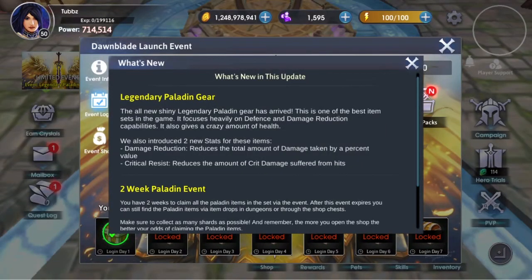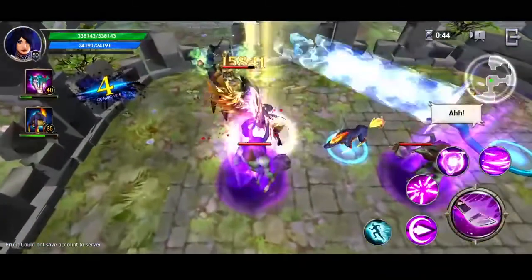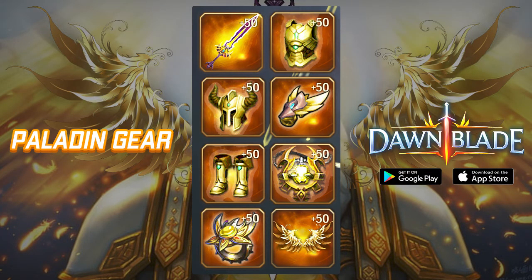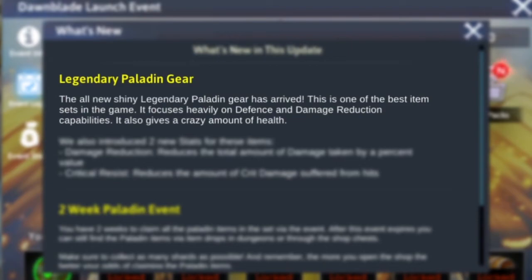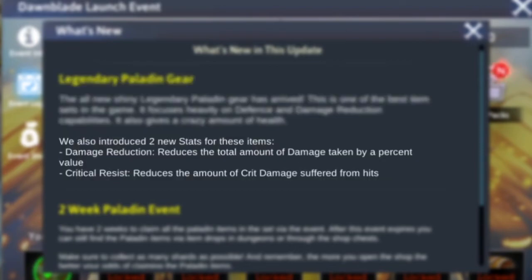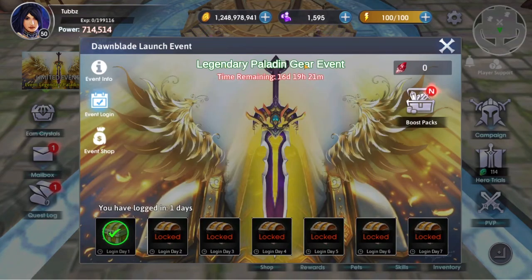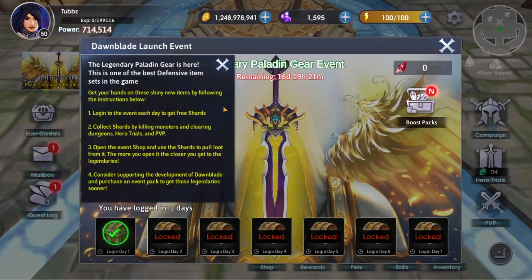Today is the release of a brand new update and they've given us a big treat — a brand new full legendary gear set called Paladin. This set focuses heavily on defense and damage reduction, as well as giving us a crazy amount of health. They've even introduced two brand new stats: damage reduction, which reduces the total amount of damage taken by a percentage, and critical resist, which reduces the amount of crit damage suffered from hits.